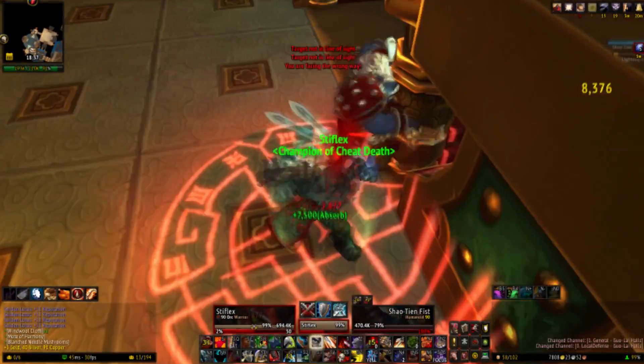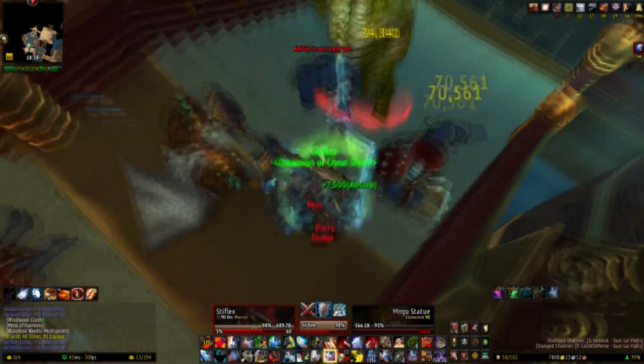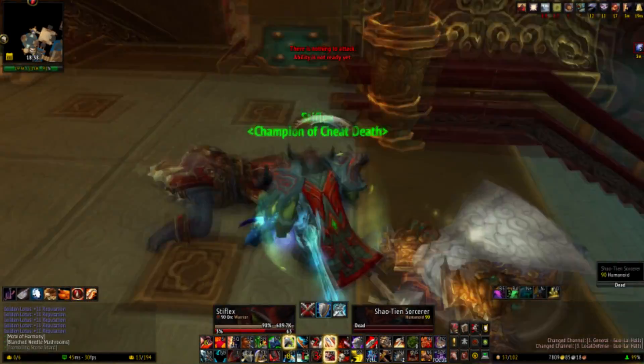You might accidentally die here. As a prot warrior, I had no problems — each time I killed a mob, I'd heal to full HP. So if you have anything that heals, it would be ideal to use it, or your shields or something — just something to help you survive.